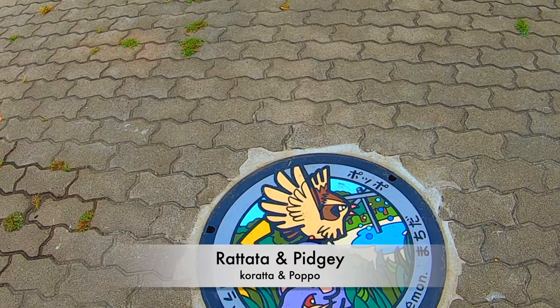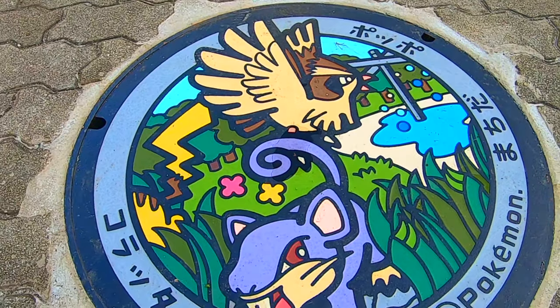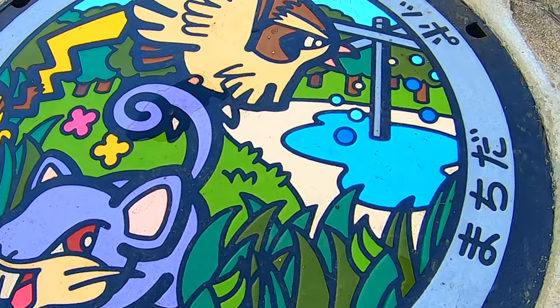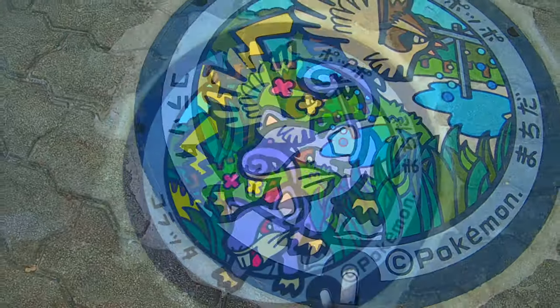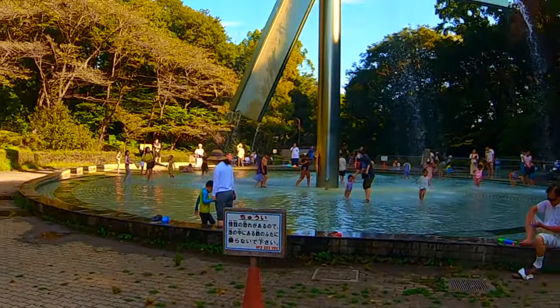So here's our next Pokémon — it is Rattata and Pidgey! Rattata, in Japanese Koratta, is a normal type Pokémon introduced in generation 1. Rattata can live wherever it can find food, which it searches for most of the day. Pidgey is a dual type normal and flying Pokémon, also introduced in generation 1.